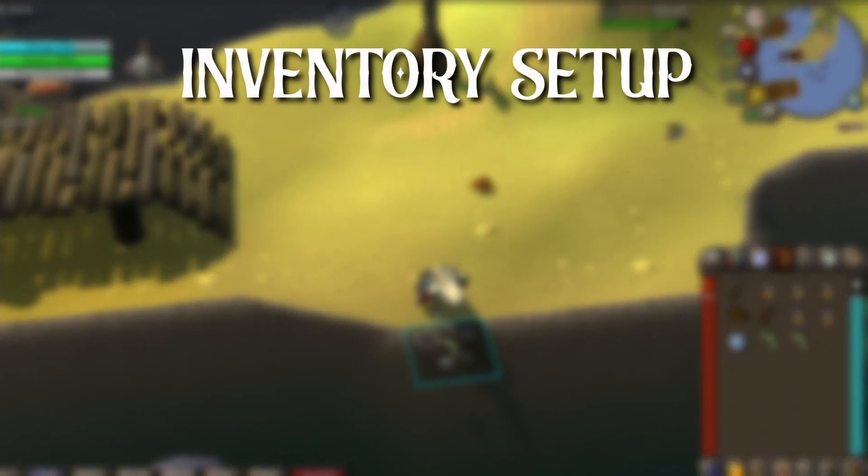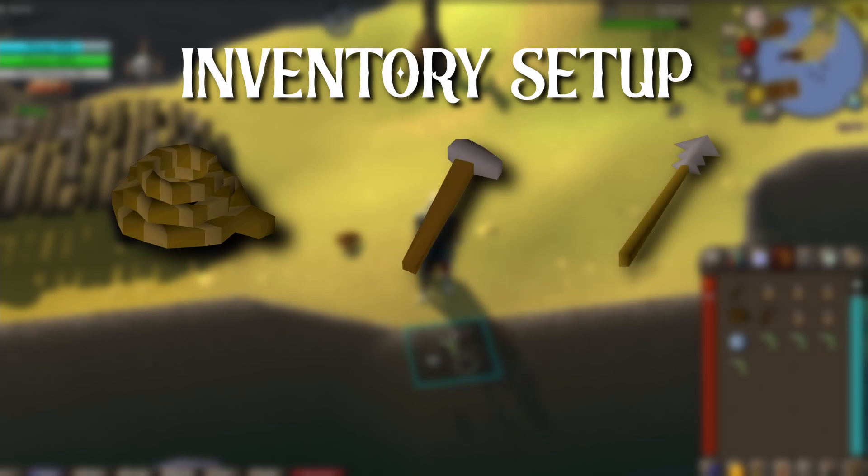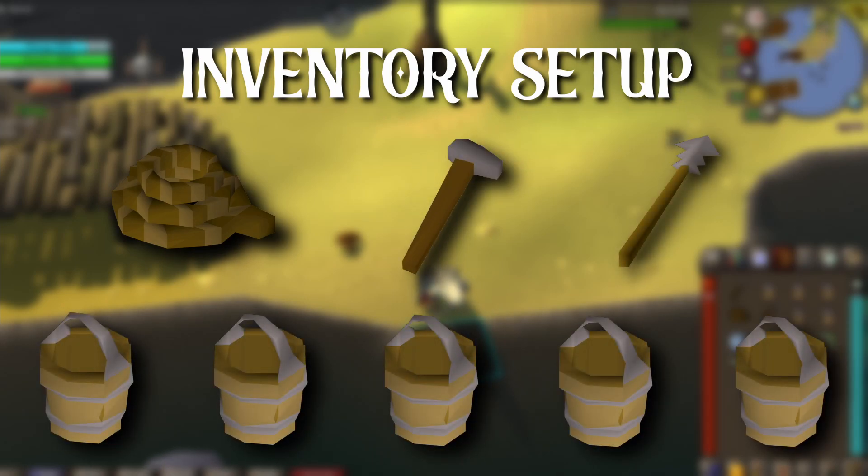Now that you have your outfit sorted, this is what your typical inventory setup will look like. You'll need a rope, hammer, harpoon, and 5 buckets. These are all obtainable at Tempoross once you actually board to fight the boss.